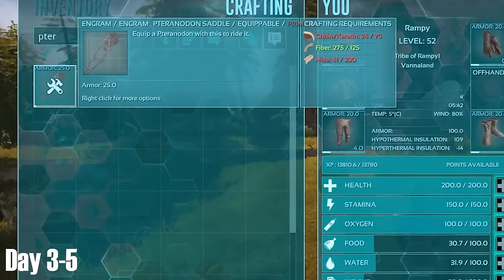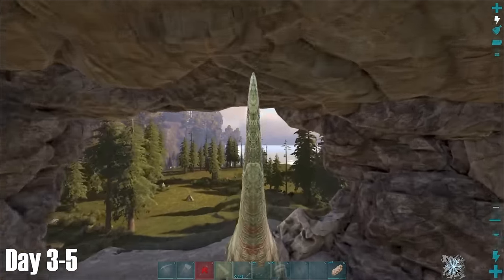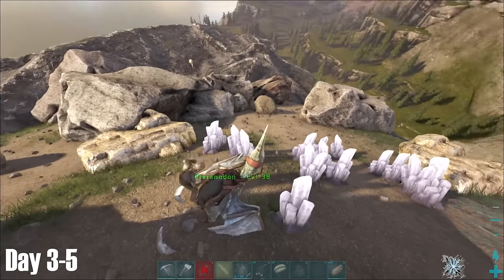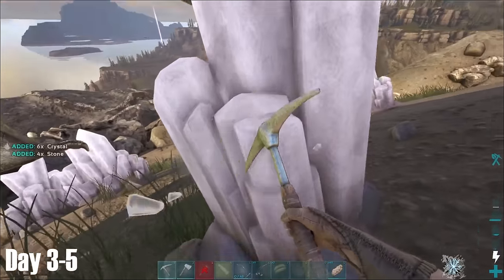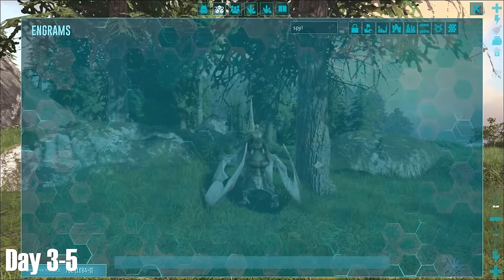I unlocked the Pteranodon saddle before killing this pesky Microraptor just outside the base for its hide. With the hide gathered, I could finally make a Pteranodon saddle and take to the skies — even with its 200 stamina that it had. The first thing I did with my new flight ability was to gather some crystal to make a spyglass from the mountain located right on top of base.